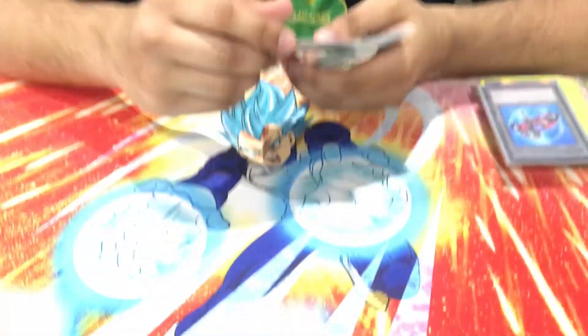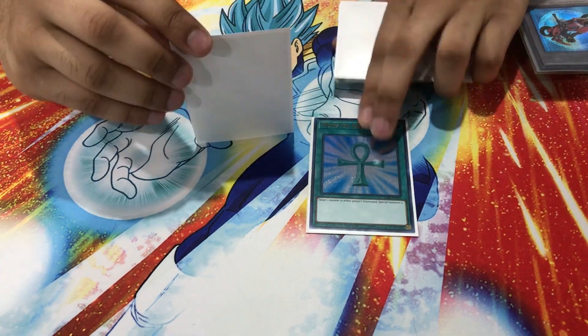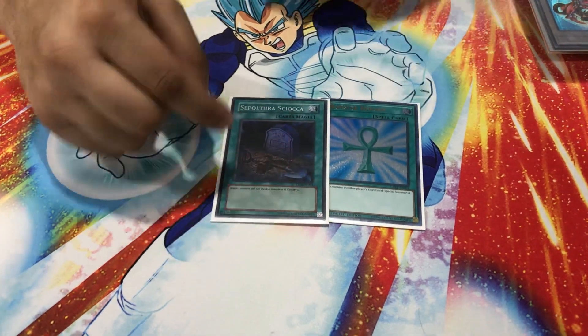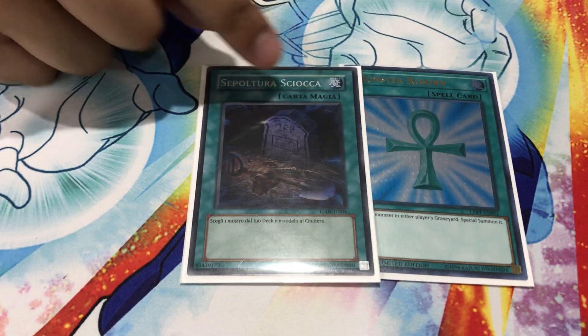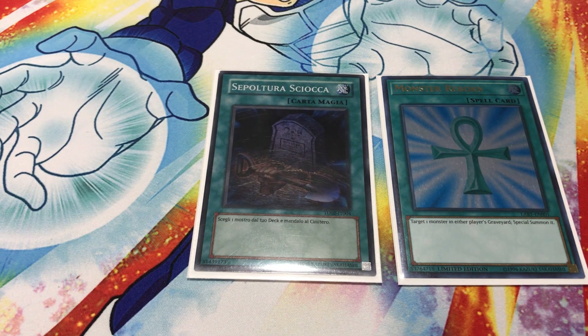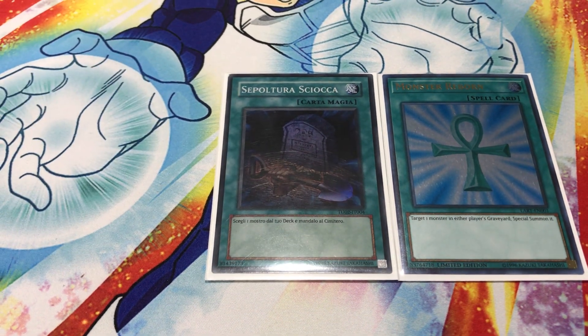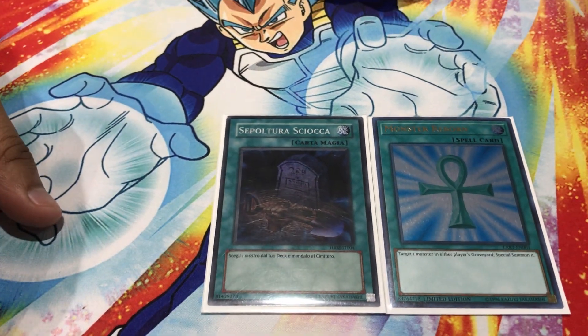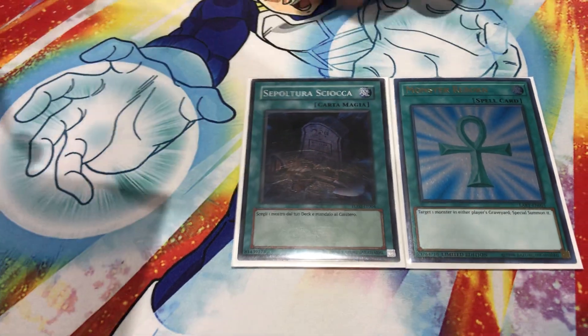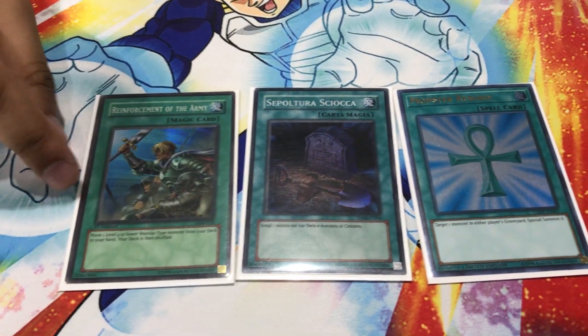Axe of Fools — confirmed best card. If you want Axe of Fools, hit me up. Moving on to the one-of spell cards: one Monster Reborn, which literally reborns a monster. One Foolish Burial — if your normal summon gets negated for whatever reason, you just Foolish Burial the Malicious anyway and combo off while your opponent is flustered with their common Ash Blossom that doesn't really negate anything.